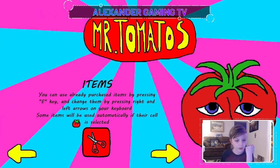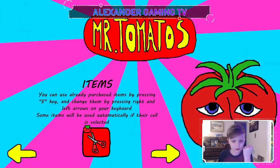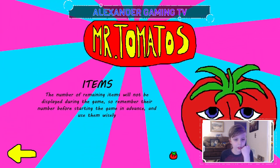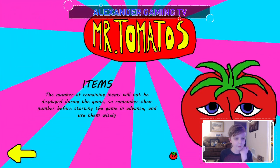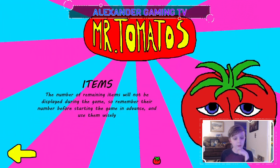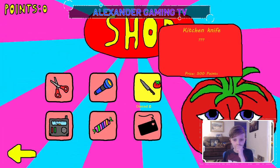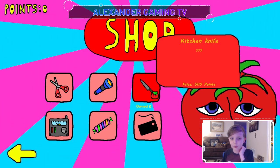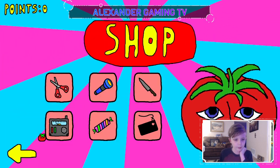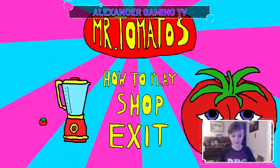Some items will be used automatically. The number of remaining items will not be displayed during the game, so remember their number before starting and use them wisely. What's in the shop? Oh, there's a kitchen knife — don't know what it does, it's just 500 points. There's also items for 40, 100, 50, 12, and 20 points. Let's get this game started!